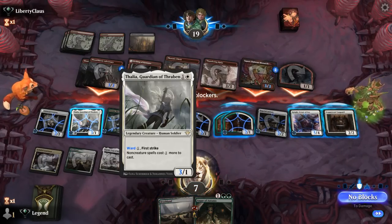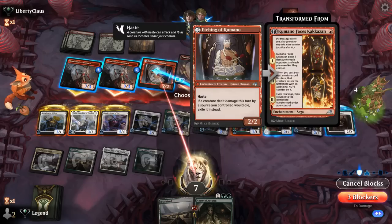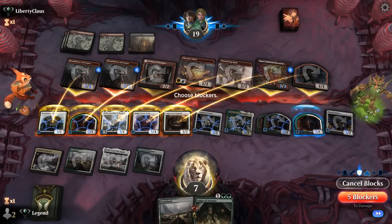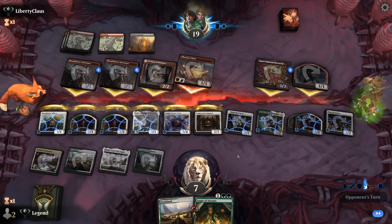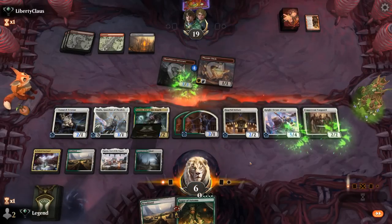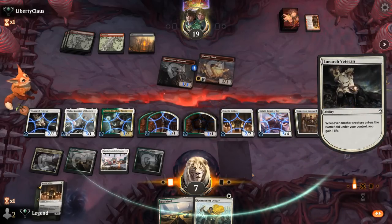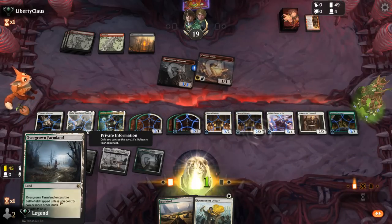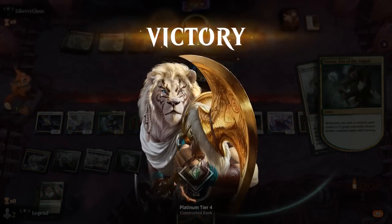We've got a three-powered First Strike Thalia to take out Raichu. We can block, trade for Adversary, eat a 1/1, and take four — that could be fine. We start with Augur, see what's on top, play a land for free, and play Officer. Our opponent has seen enough — great to see the power of Torrents alongside Veteran. On to the next one.